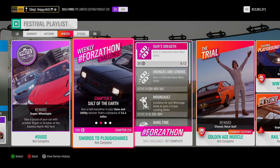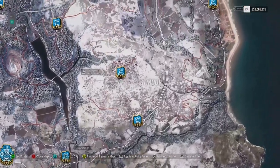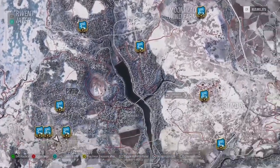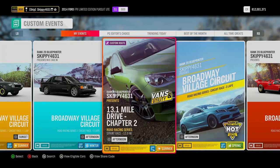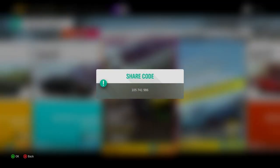It's on to Chapter 2: Salt of the Earth. Run a half marathon in your van and utility vehicle — that's a distance of 13.1 miles. As always, with the weekly Forzathon distance challenges, they can be completed in the free-roam map, even whilst doing races, earning credits and influence along the way. I'm hopping into the road racing series and heading down to Broadway Village Circuit, where I have created a blueprint called '13.1 Mile Drive, Chapter 2' — vans and utilities only, 13.9 miles long, slightly longer than needed to make sure you get this challenge done. Just search my gaming tag Skippy4631, or use the share code 105741986.